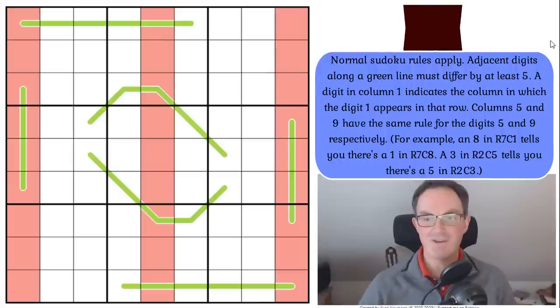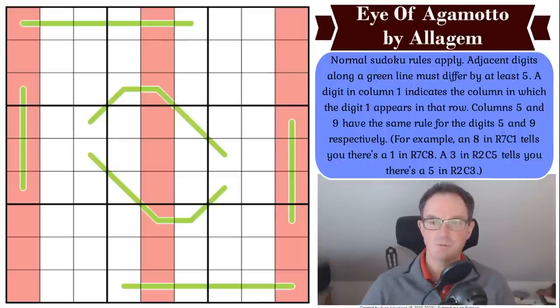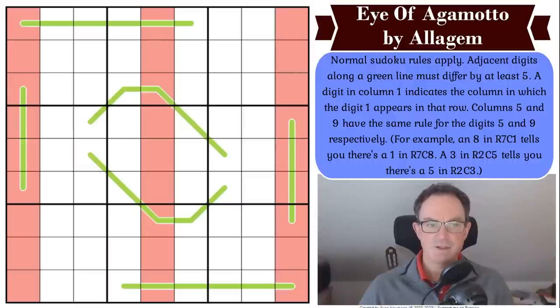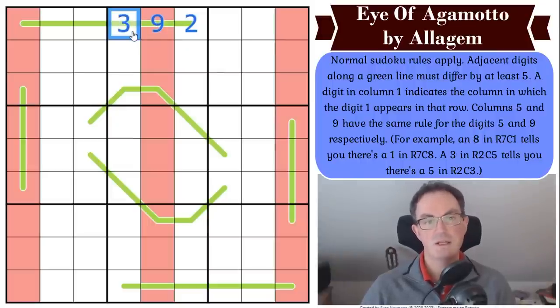Now let's have a look at the Eye of Agamotto. I think this might be a debut on the channel for Allergen. The rules: normal Sudoku rules apply. Adjacent digits along a green line must differ by at least five — so if a digit were two, the next digit would have to be seven, eight, or nine. That's how it works.